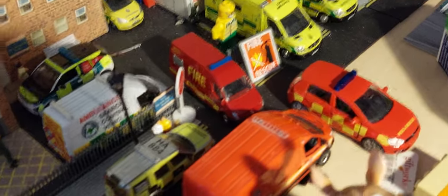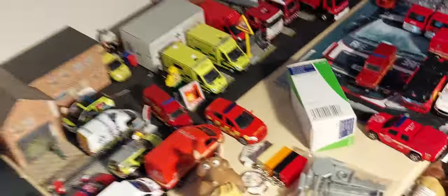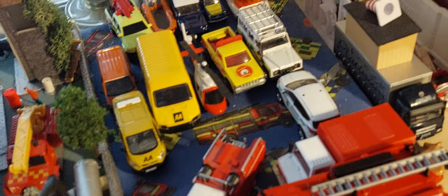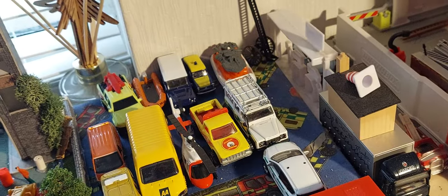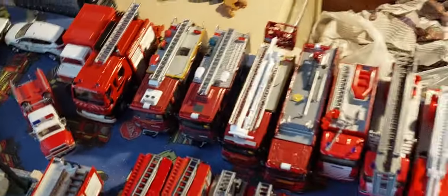The ambulance station is just the same unfortunately — nothing new. I'll just put that rescue van there to add some more scenery to it. In this area we've got some more bits and bobs like the AA vans, the beach patrol, RNLI coast guard, bay patrol — anything that's not fire engine related just parks up there.